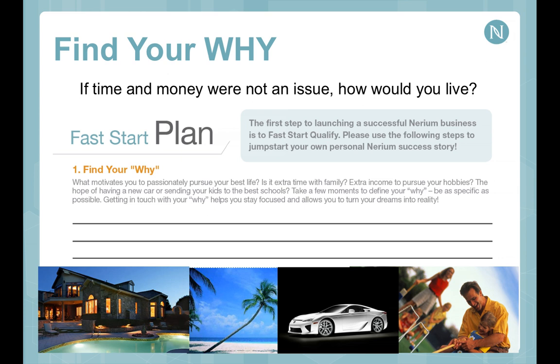The best way to frame your why is this: if time and money were not an issue at all, how would you live? What would your life look like? If you had extra income to pursue hobbies, send your kids to different schools, or have extra time with your family — whatever that thing is that drives you — put it in writing, and most importantly, get accountability.